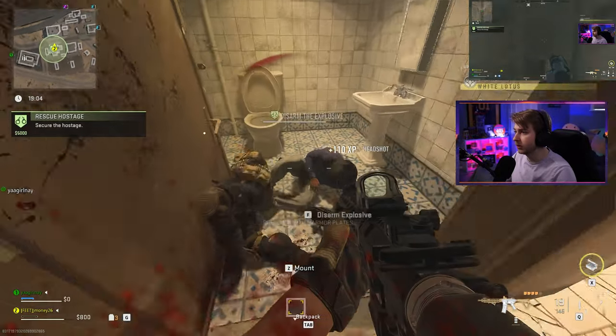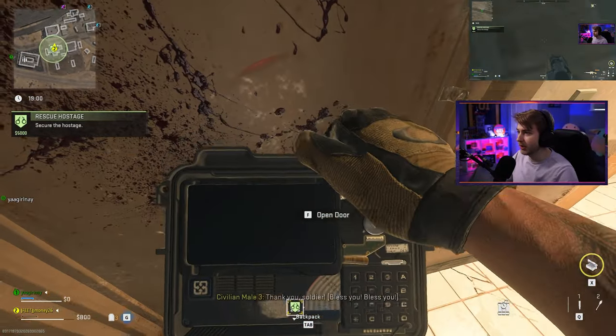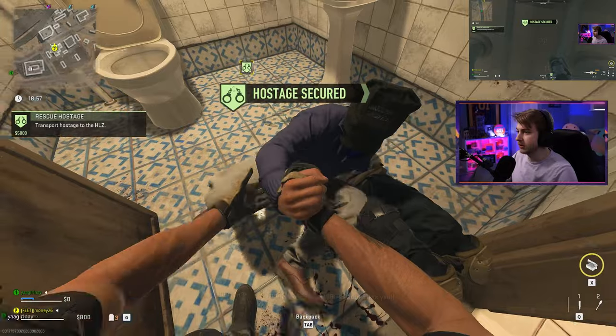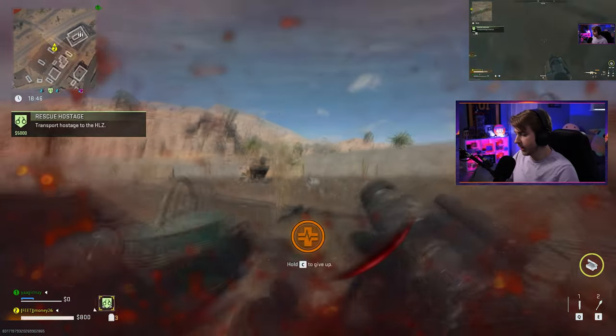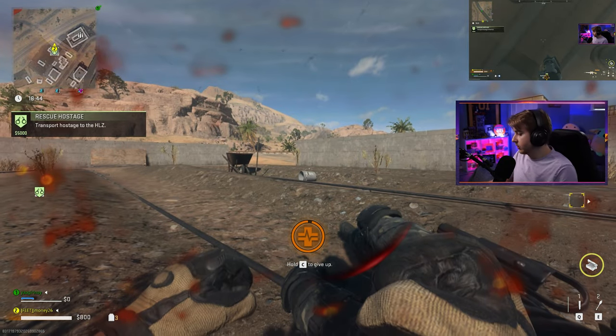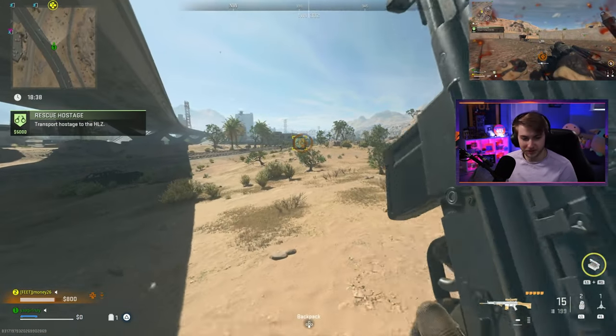Found them. Disarming outside the room to be safe. Let's get out of here. The exfil is all the way over there and I'm already down. This is why we need the other account. Good thing we're close by. Switching screens.